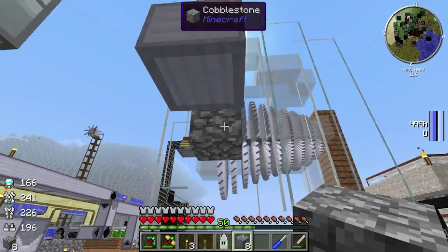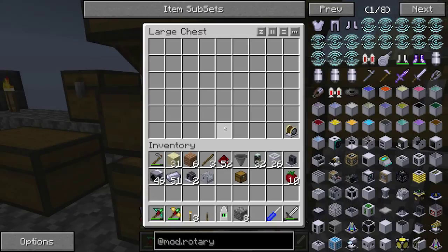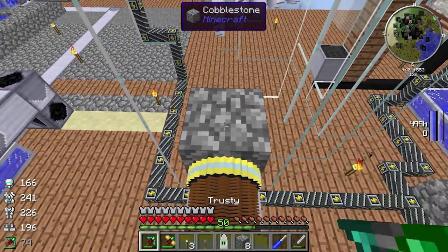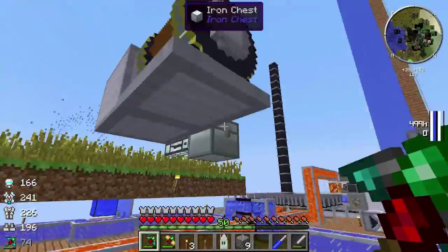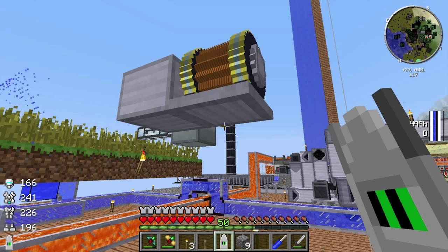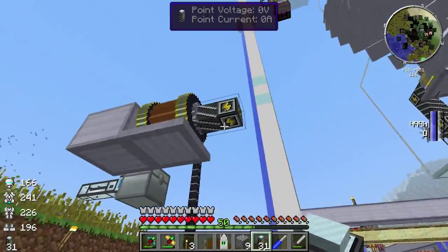We're going to use the induction motor, using the power we're getting from our reactor through ElectricCraft. Make sure you put these down with the output facing towards you first, because currently when you break them they turn into a converter, which doesn't work right now — but if you're watching this in the future it works fine. You also can't use the screwdriver to rotate them currently. Okay, let's supply some power to it.